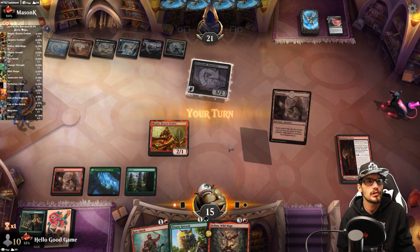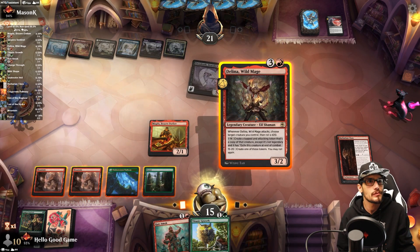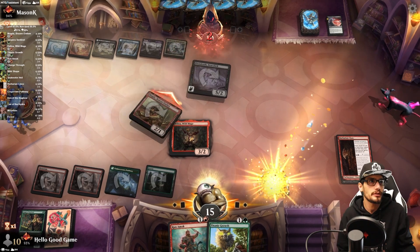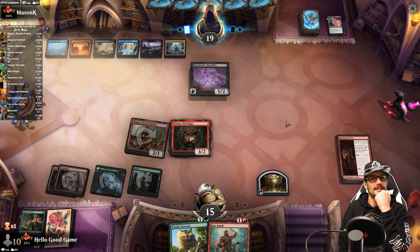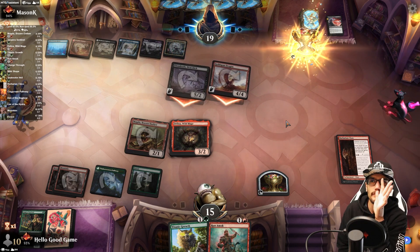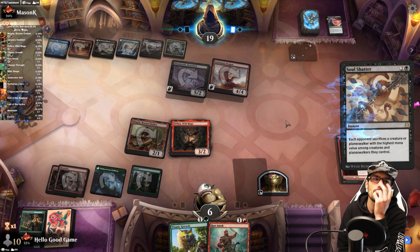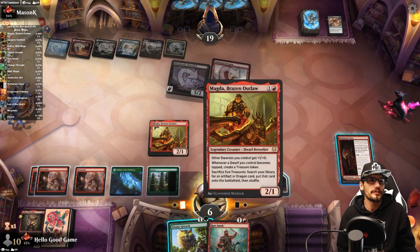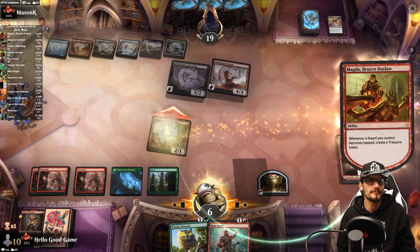Hit for 5. They're totally tapped! We make a Treasure — nice. But we have no protection and they probably have a ton of removal. Hit for 9 with free mana available. Leave us alone, Soul Shatter! Heartbreaking.